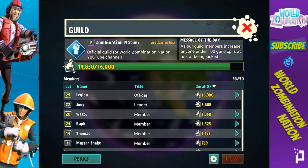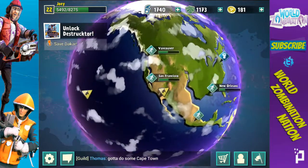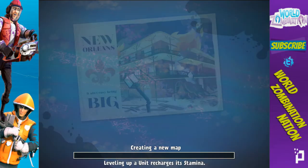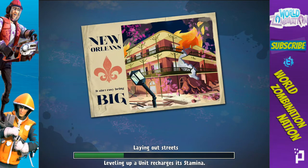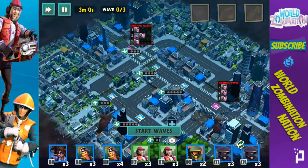Currently one of the only really good ways to find new members is going on global chat or finding friends that may have the game. If you have any friends that have the beta, definitely try to get them in your guild. But if you don't, you're probably going to have to stick to global. When you go to global, you don't want to just say 'join my guild, join here, check me out, I have a cool guild.' You're going to want to give them a good reason to join.